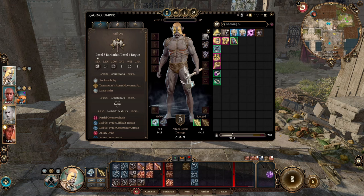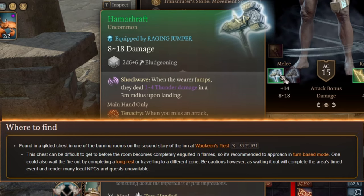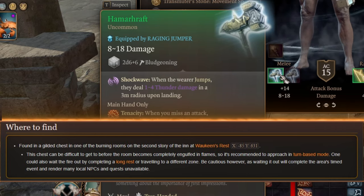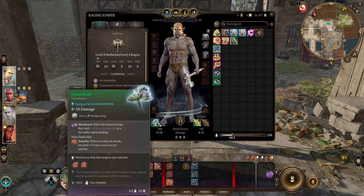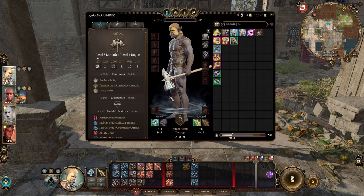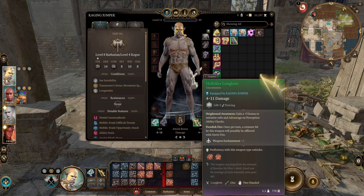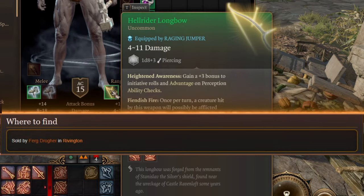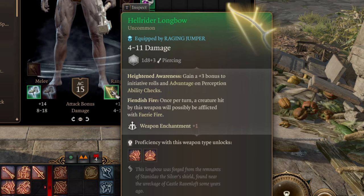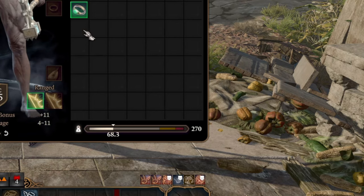This build is focused around the Hamarhraft — a basic hammer without enchantment you can find really early in the game. But when you jump, you deal an additional 14 damage in a radius. So we're not building a throwing build — we're doing a jumping build. For the bow slot, the best bow is one that gives additional initiative, like the Hellrider Longbow in the last act.